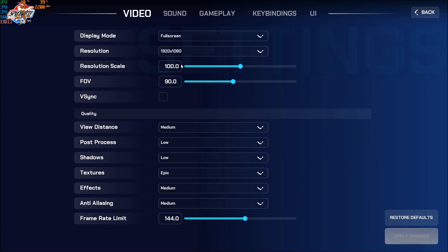For resolution scale, I'm playing at 100 — that's 1-for-1. You can use 95 if you want, but you'll see a big decrease in image quality with blurriness and pixelation, so I'm not too keen on lowering it. FOV, I'm playing at 90. This is personal preference, but going up to 103 can cost you 1 to 2 FPS since you're rendering more. I'm not using V-Sync because I don't want input lag.